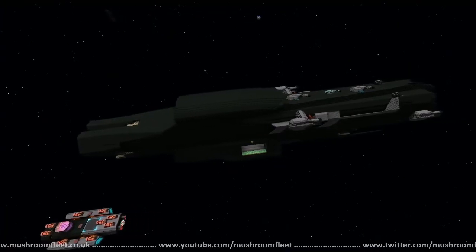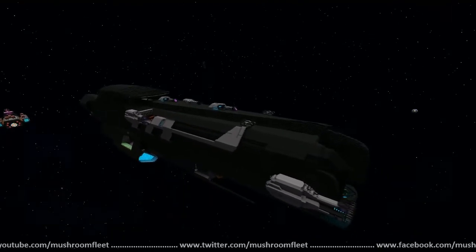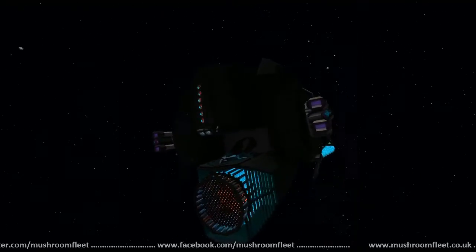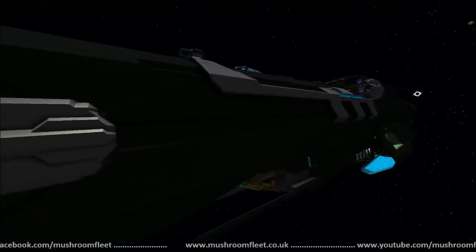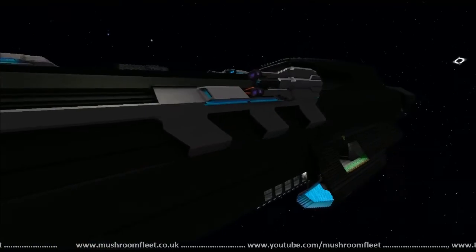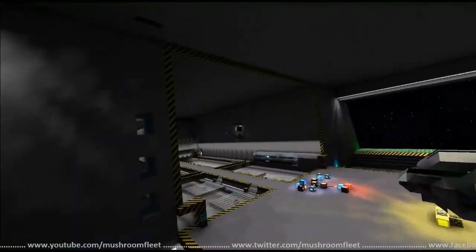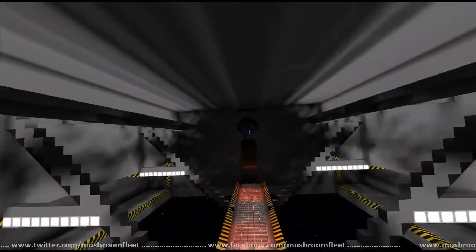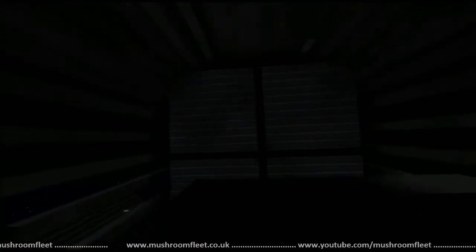Welcome back everybody. Today we're taking a look at Ghetto Dexter's latest ship on the lineup review. The name of this ship is the Death Wish. The length is 800 on the nose. It was more or less made to be a nomadic mothership, designed to be a home ship for the fleet.